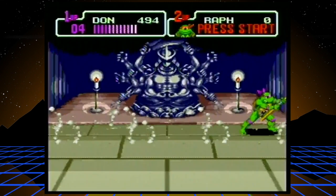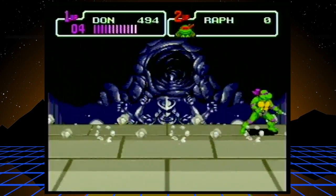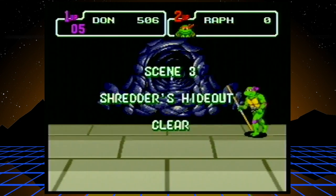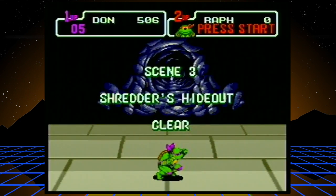He cries out to his master in vain. Explosion. There's a Shredder statue with like 10 arms, and then you find the hidden entrance. Going for 500 points — let's get up to my fifth life.